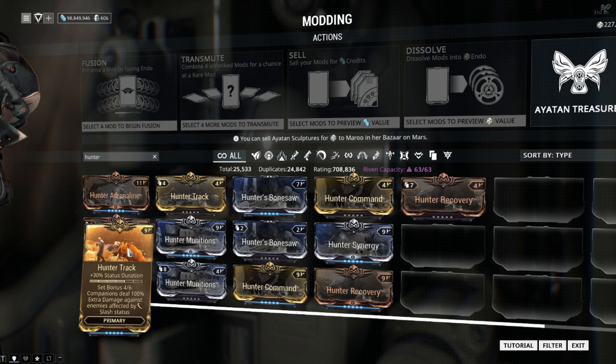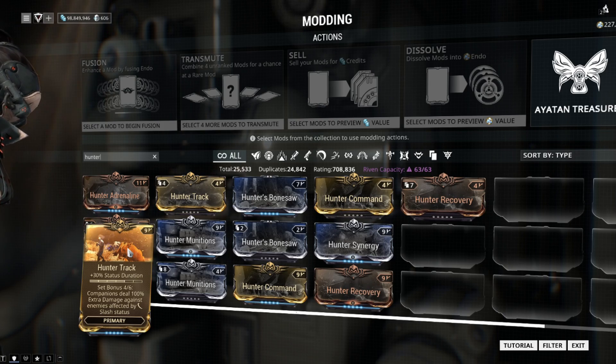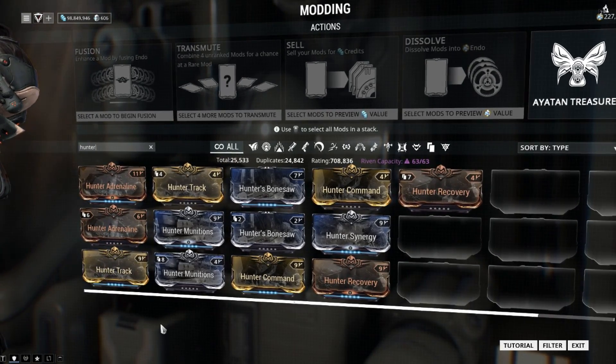Moving on to Hunter's Track — I'm a little bit blah about this one. It does 30% status duration, which for some people can be a really cool thing for certain builds, but it's not necessarily something I go for. It slots itself into your primary weapon.